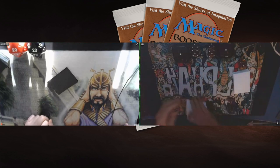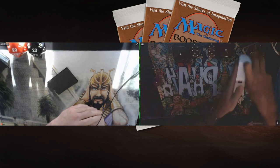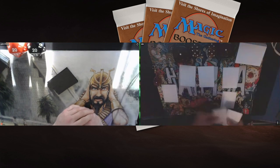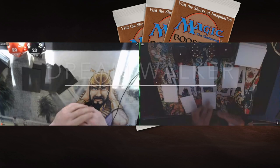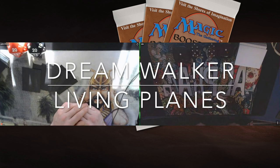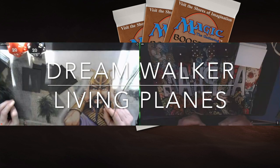Today I have a pretty interesting match for you because we're going to look at two decks that completely revolve around specific cards. The first deck is Dreamwalker, a deck completely built around Underworld Dreams, and that is going to take on Living Plains — a deck obviously built around the card Living Plains from Legends.